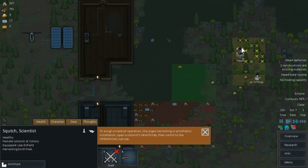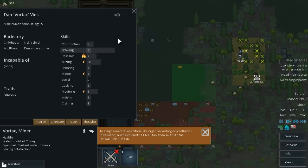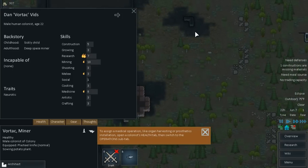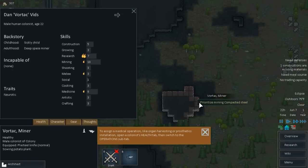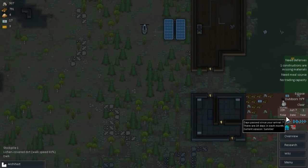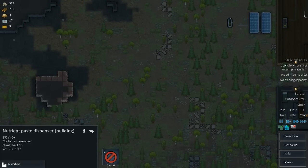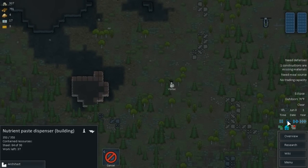We need to prioritize this mining. Let's find our best miner — I think it's Squish. Weem is three mining and Vortec is ten mining. So we're going to have Vortec come over here and prioritize the mining on the compacted steel — nice, that's what it is. We'll have some steel and for this we need steel, so that works. There he goes — awesome.